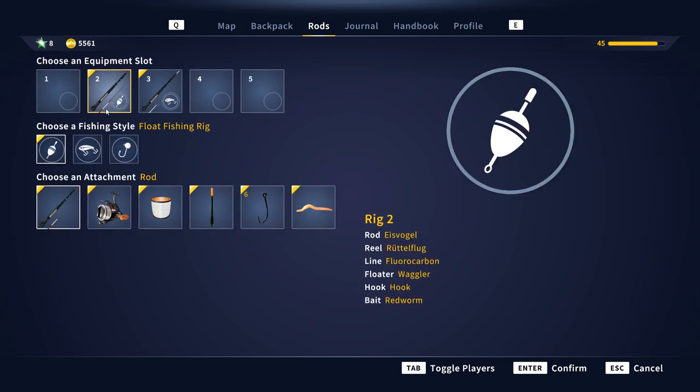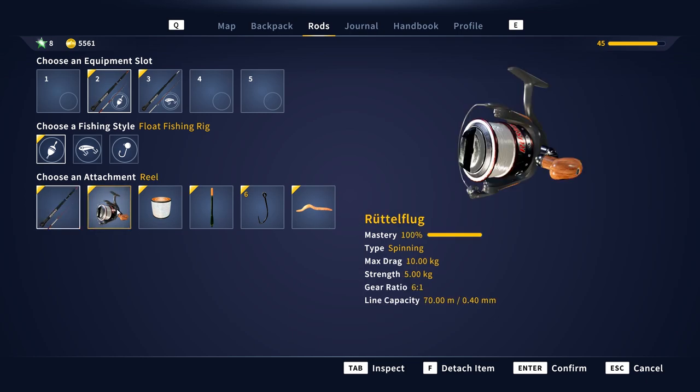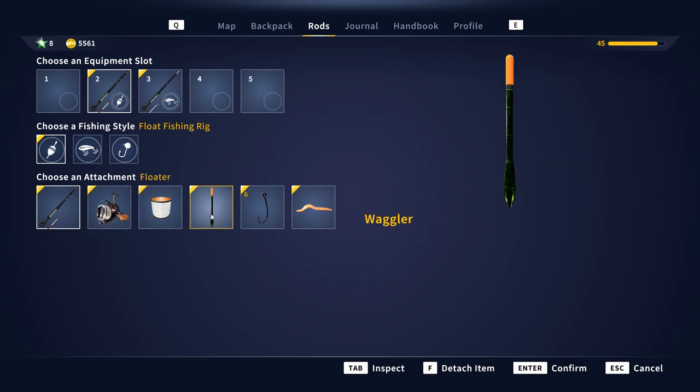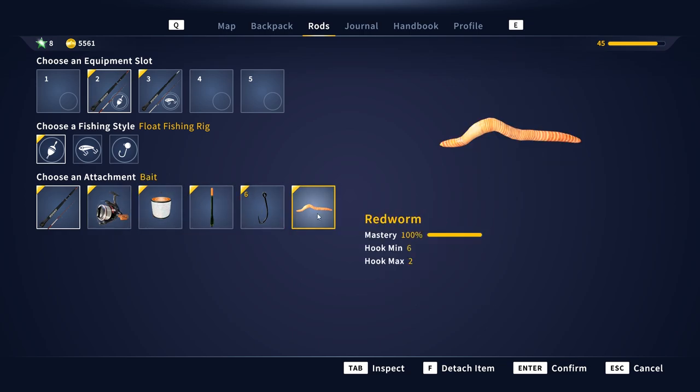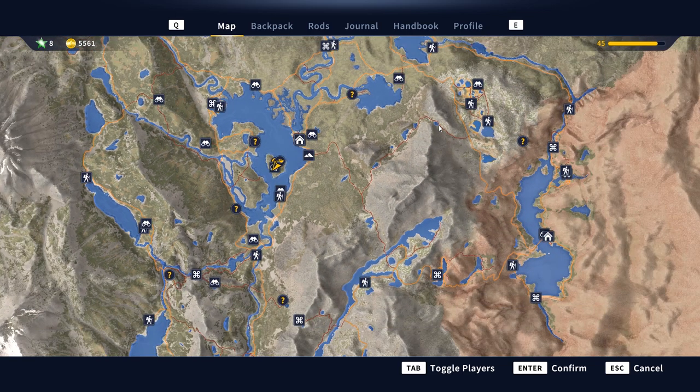So, rods — this is what we're using right now. I've got that spinning rod and that reel. Make sure you match all your gear up so you can take all the right equipment. A nine kilo line — that's just about right. You can handle the bigger fish but you still get a good fight out of them.